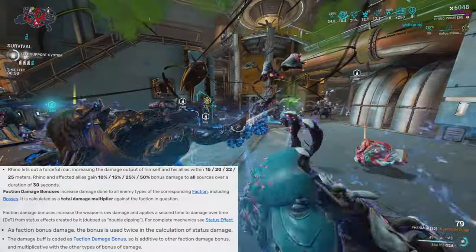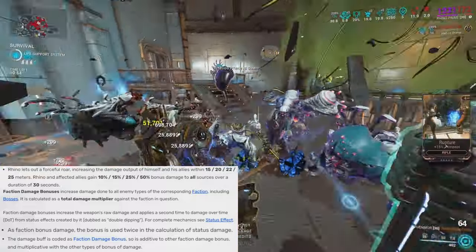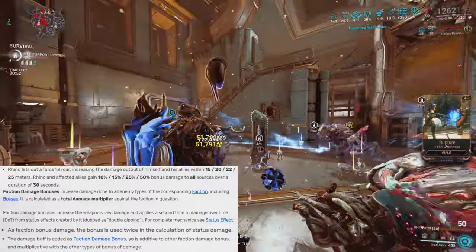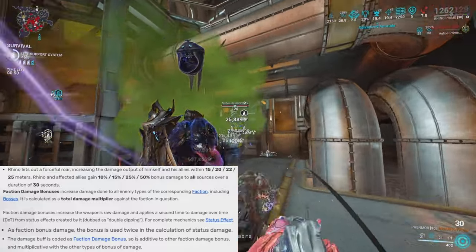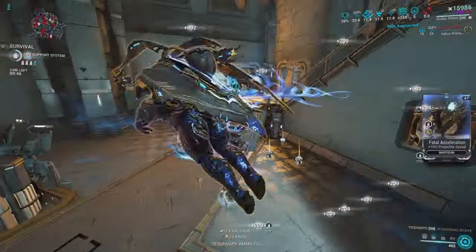On top of all of that, Roar is Rhino's helmet ability, so whenever you farm up a regular Rhino you can subsume him into the Helminth and unlock this ability to put on any other warframe. Whether you're looking to make your ability damage stronger, your weapons stronger, or both at the same time, you can just go with this ability — it's really amazing.